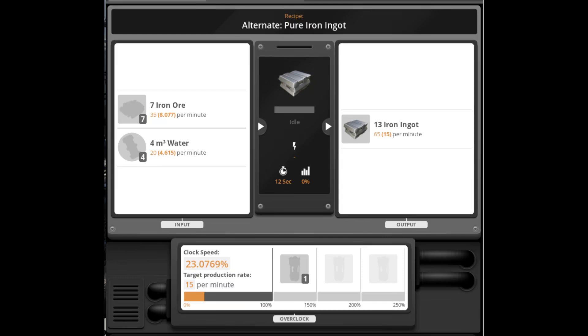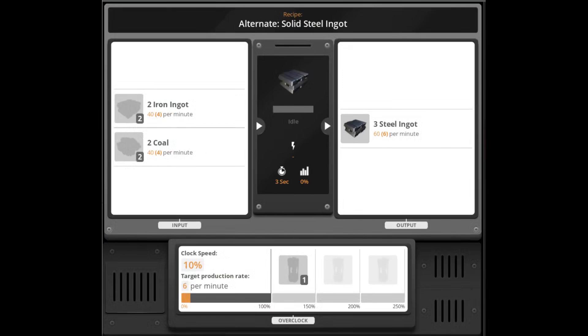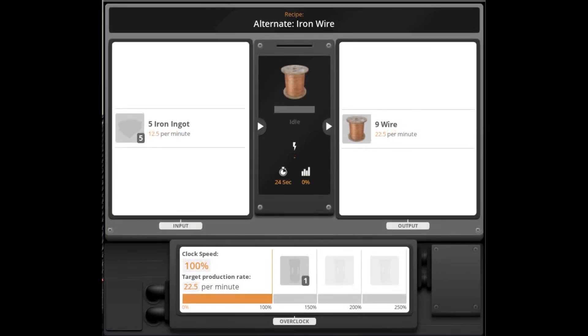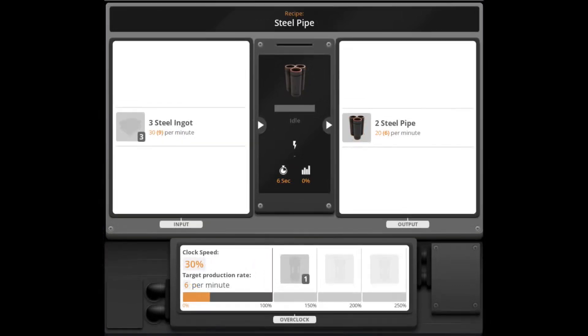Step 2: Convert 1010.67 iron ingots into (a) 216.0 steel ingots via the Solid Steel Ingot recipe, (b) 240.0 iron plates via the standard recipe, and (c) 912.0 wire via the Iron Wire alternate recipe per minute. Step 2.5: Convert the 216.0 steel ingots into 144.0 steel pipes per minute via the standard recipe.